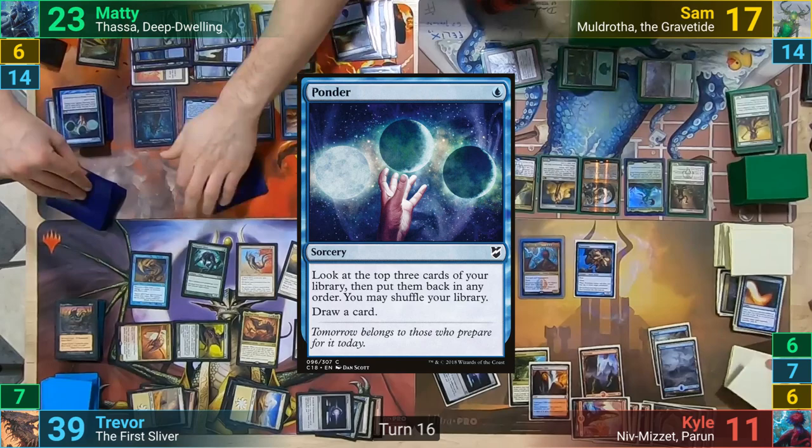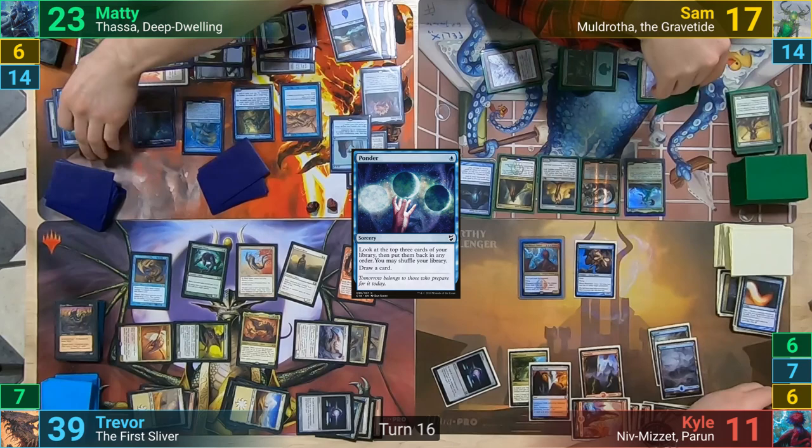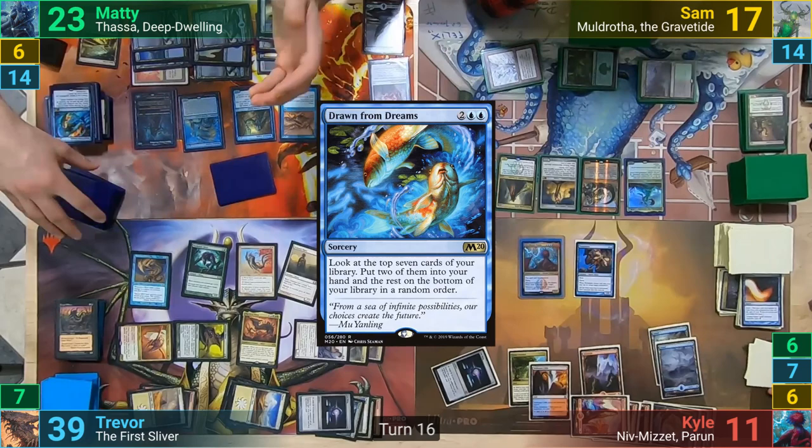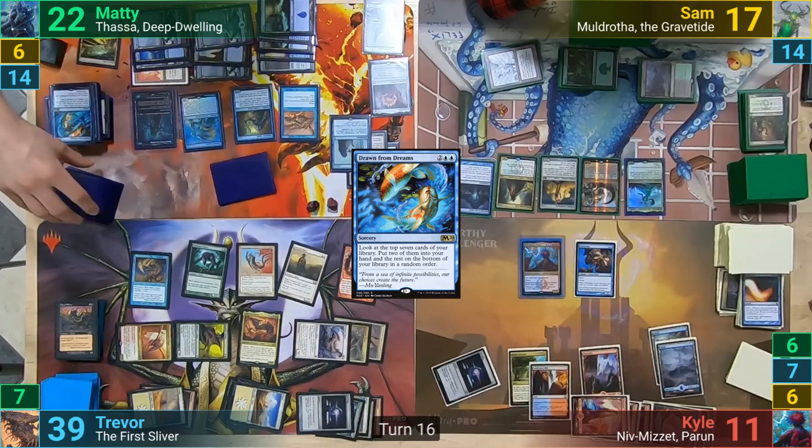Maddy plays out Ponder, and Kyle draws a card from Niv-Mizzet and deals the final 1 needed to take out the Deathrite Shaman. With the trigger targeting it though, Sam uses the Deathrite to exile a land from Maddy's yard. Maddy then casts Drawn from Dreams and looks at his top 7 cards to keep 2. Kyle also gets to draw another card from Niv-Mizzet and deals 1 to Maddy.